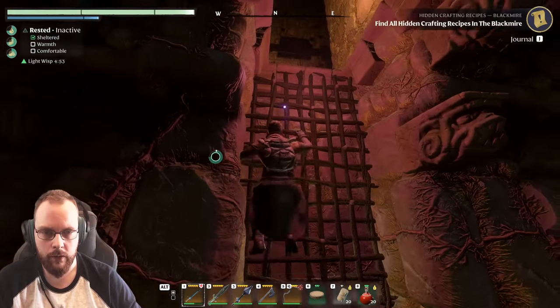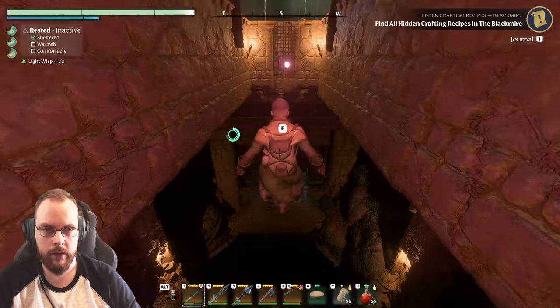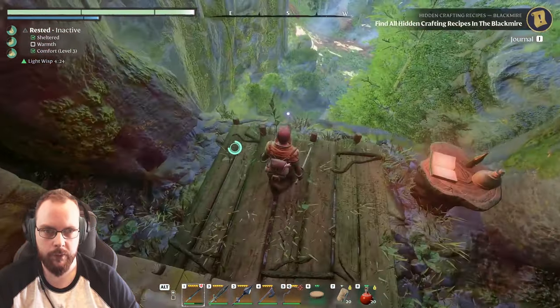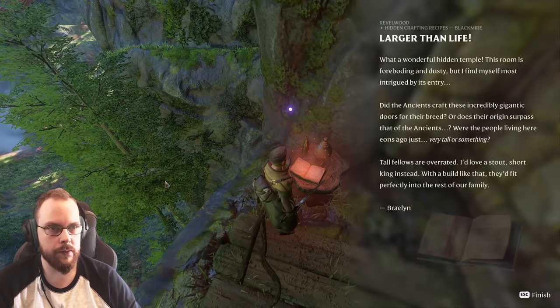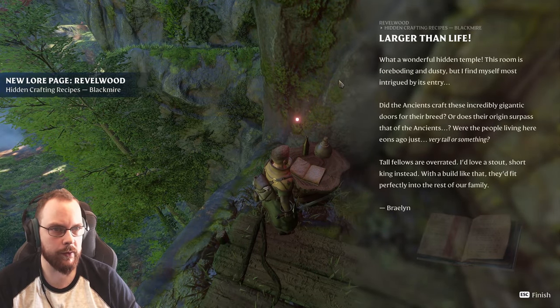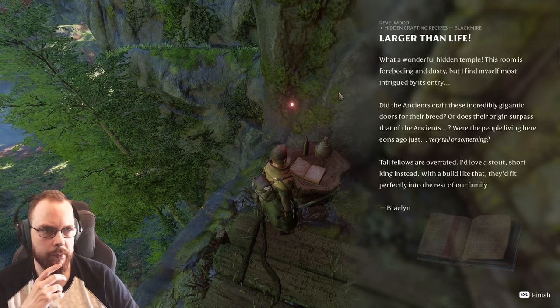I can't see — jumpy jumpy jumpy and double jump. I'm going to need more fireflies eventually. Am I supposed to go that way? Can I make this? Nice — we have our mirror! Hidden crafting recipe is fantastic. Do I unlock anything?